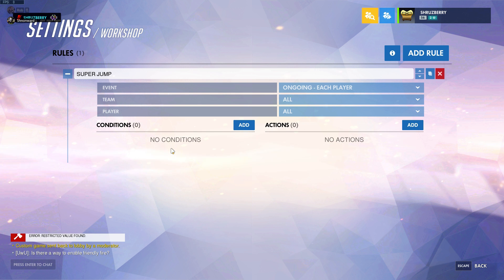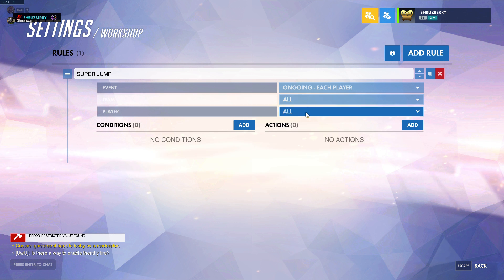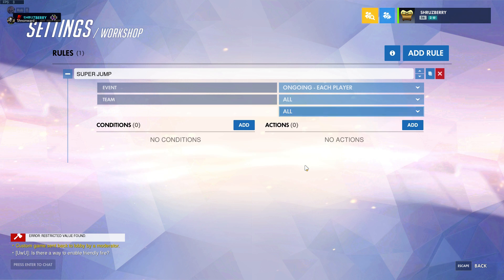Otherwise we'd have something like: if one player hits this key combo, all players do a super jump — which would probably be fun, but that's not what we're going for. You can specify the teams or specific players, but we're going to have this apply to everyone for now.